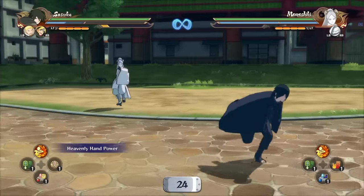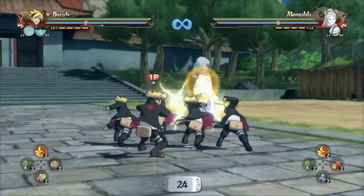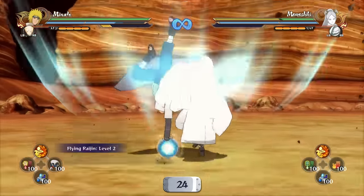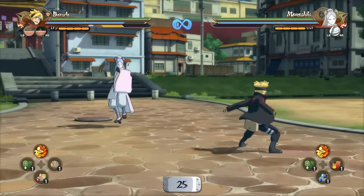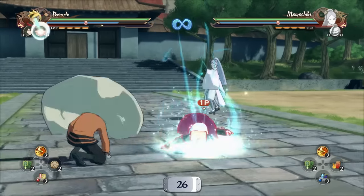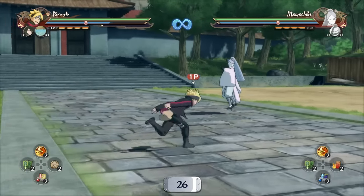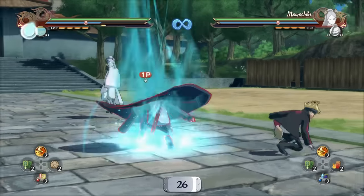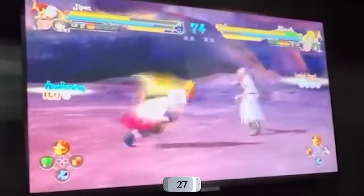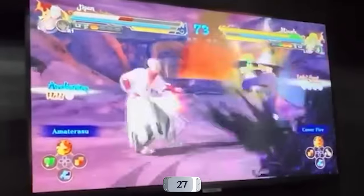Every character now has a second jutsu. For old characters, that's frequently going to be their tilt move, but for some others it's something else, like an awakening action. The tilt input has been completely removed from the game. The second jutsu is done by pressing the chakra button followed by the shuriken button, which means chakra shurikens have been fully removed from the game as well. As for cover fire supports, they now just activate when you use regular shuriken.